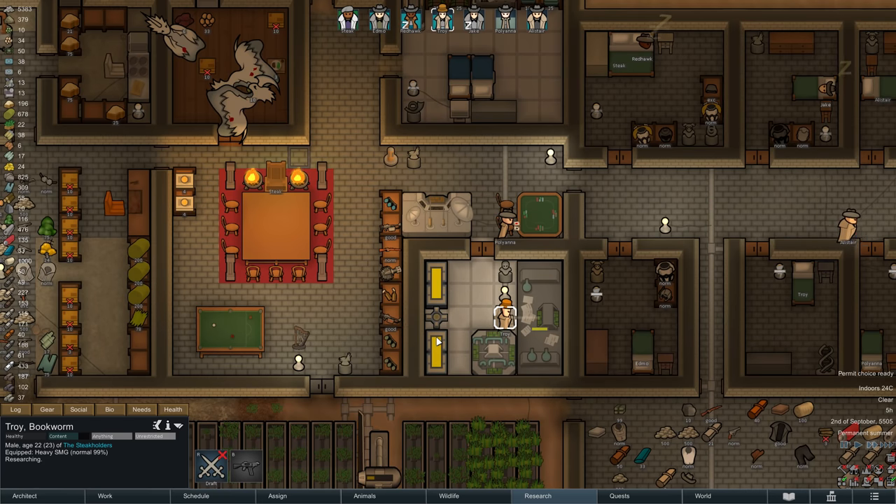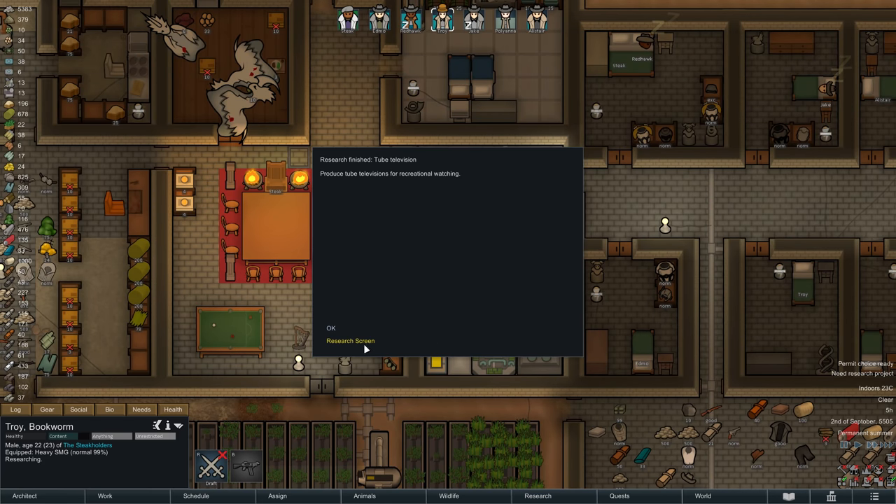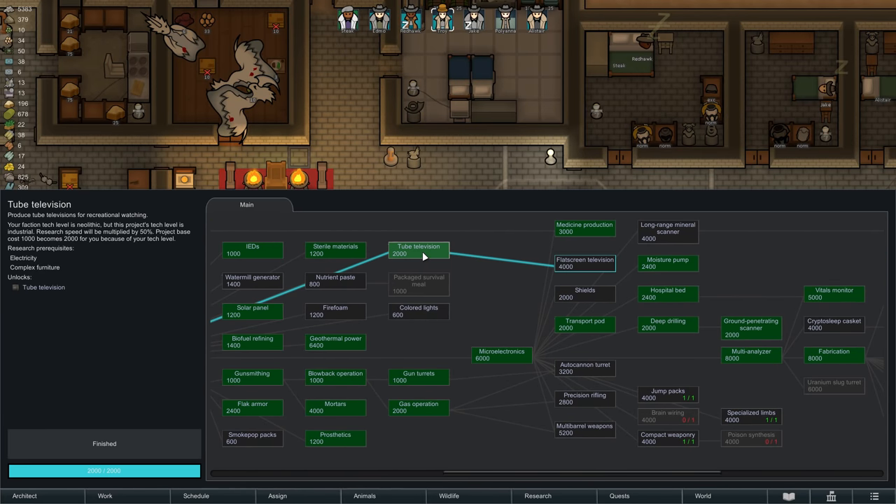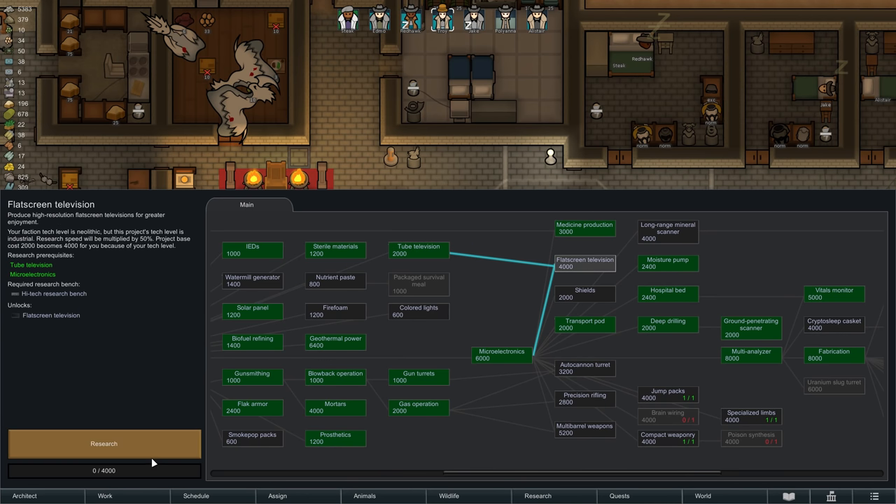On the next morning, our researcher Troy unlocks the Marvels of Tube Television, but I think the Steakhouse will actually skip that step and jump right ahead to the much more advanced flat screen television, which will cost us 4000 additional research points, but for Troy that shouldn't take too long.